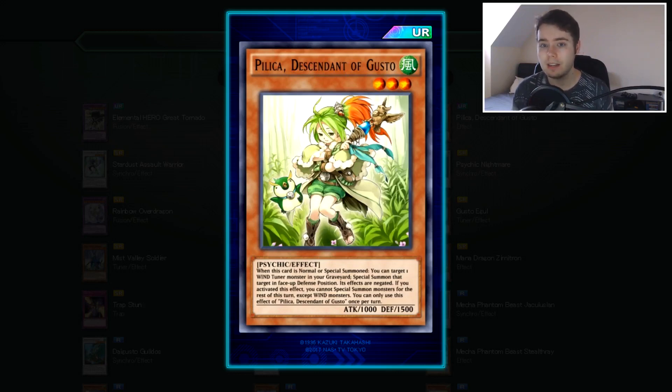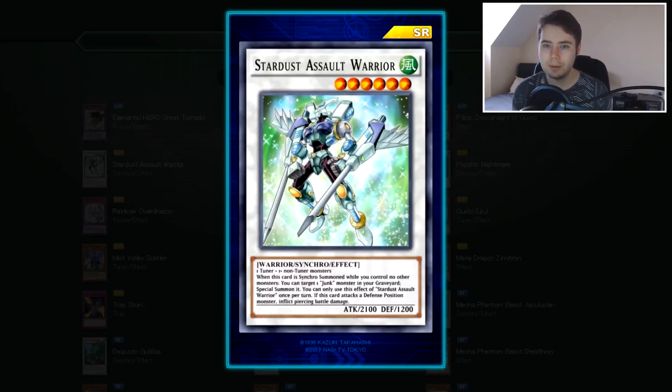Next we have Stardust Assault Warrior — you'd use this as an AI card. We got this in the Megatons this year. Level 6 Wind, generic, 2100 attack, 1200 defense. When Synchro Summoned while you control no other monsters, you can target a Junk monster in your graveyard and Special Summon it — hard once-per-turn, and it does piercing battle damage. It'll be very easy to Synchro Summon this, bring back Junk Synchro, and then go into another Synchro monster or potentially climb into a level 9 using Junk Synchro and Stardust Assault Warrior. This will probably see play in Synchro decks, especially Junk decks, because it offers so many optimal combos. Once we get future support like Junk Speeder, you'll see this card played quite a bit.